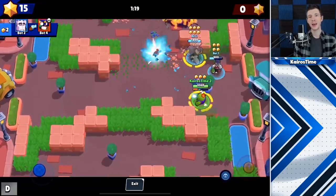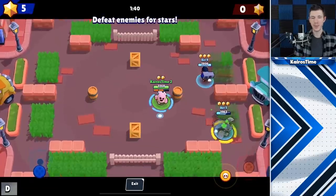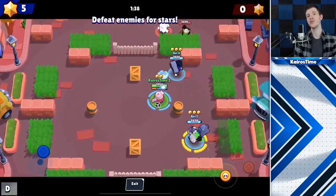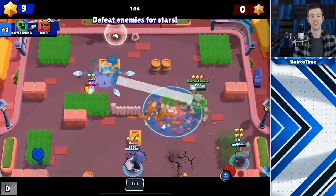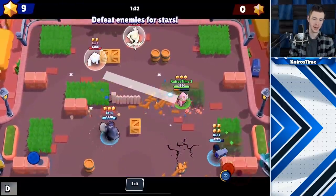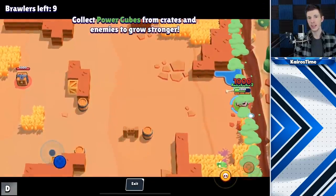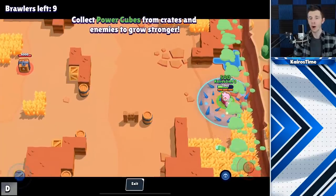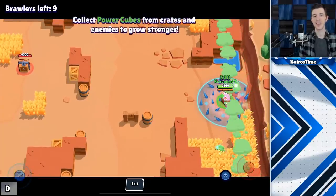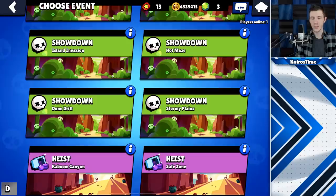Number 22 is Spike's attack and super, which both look really slick. Sakura Spike also sends out a cool cherry blossom petal thing that blows out, and her super also looks similar to regular Spike's. For change 23, we have a showdown change where the smoke no longer damages immediately once it spawns or grows. Instead, it damages brawlers a little bit after, so you do have a little bit of time to escape the smoke.